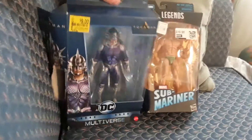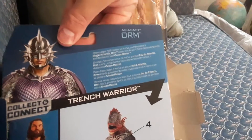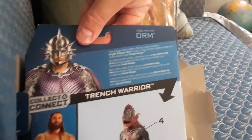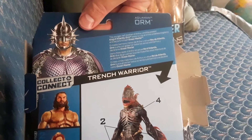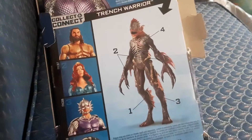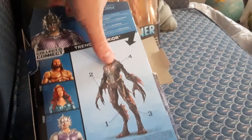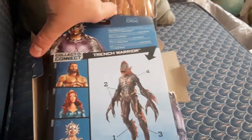Trench Warrior. With the Aquaman set, this is Orm — the younger half-brother of Arthur and the present king of Atlantis — who seeks to rule all of the Undersea Kingdoms and declare himself Ocean Master. You collect all four of them and you make the Trench Warrior.